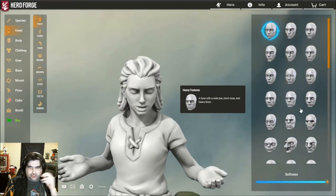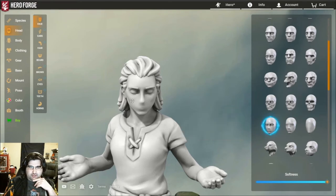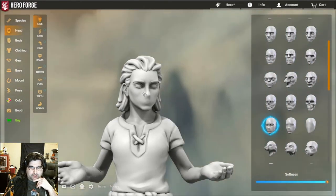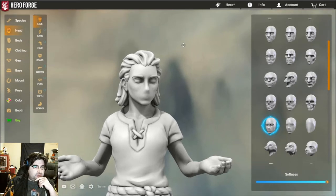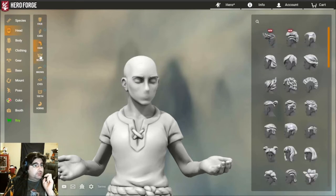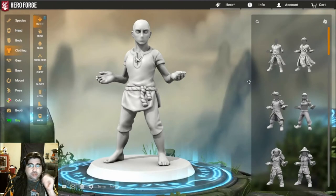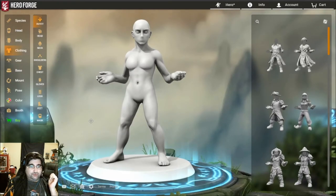For the head, it doesn't really matter what species you go with — just pick anything. But for the head, you want the mouthless one, because the Doppelganger doesn't have a mouth, but it does have eyes and no other features. So let's remove the hair, the eyebrows, leave the eyes, and leave the teeth in. For clothing, Doppelgangers don't wear clothes, so we're just going to delete the clothes completely.